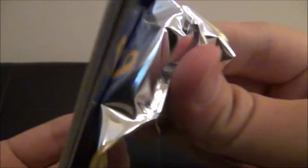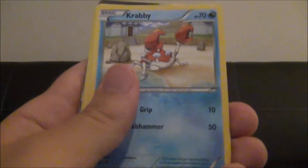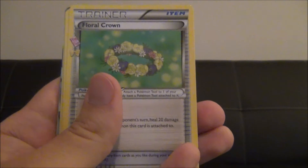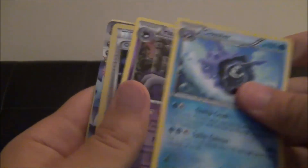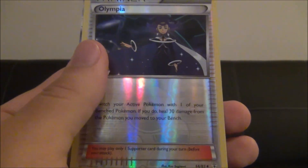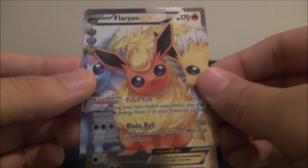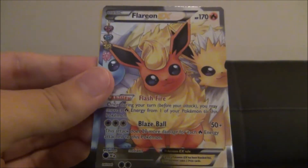Let's open it that way. I did not mean to bend those cards. Water Energy, a Krabby, Gastly, Meowth, Floral Crown, a Cloyster, a Haunter, a Reverse Holo Olympia which is uncommon. A Flareon EX? That is amazing! So I have two EXs now — that is pretty great.